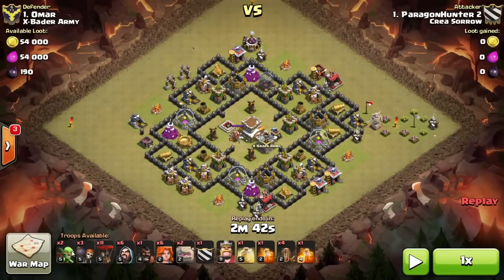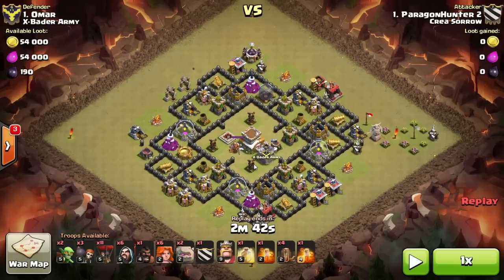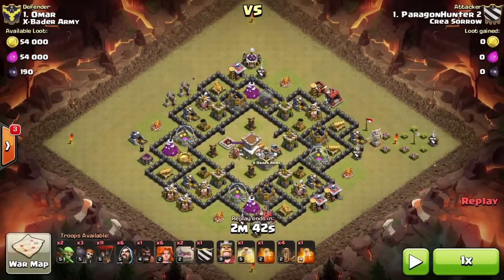Some goblins for cleanup or to lure the Clan Castle. This is the kind of base you're looking for — bases with the air defense in one compartment with no walls in them. Those are the bases you can just wreck with GoVaLo.